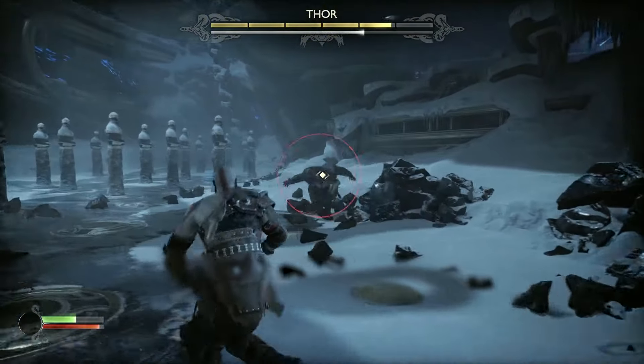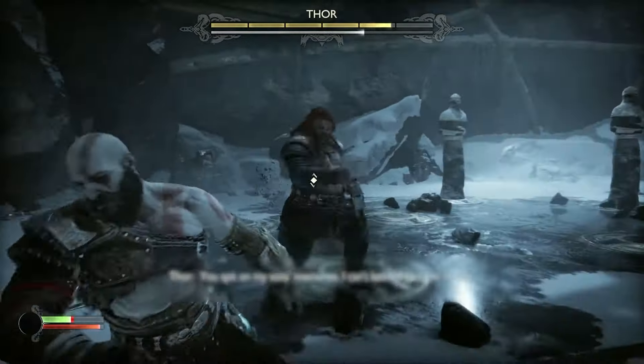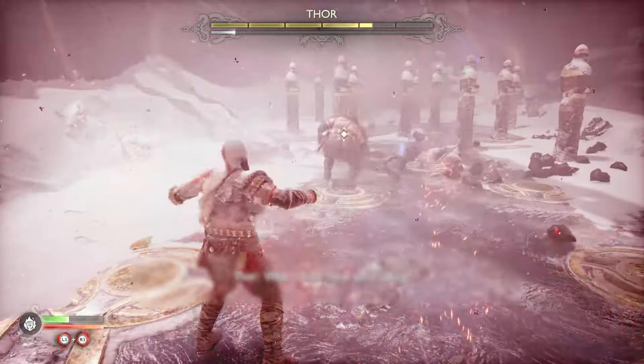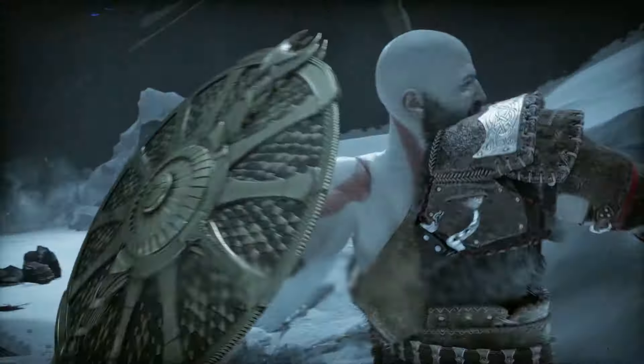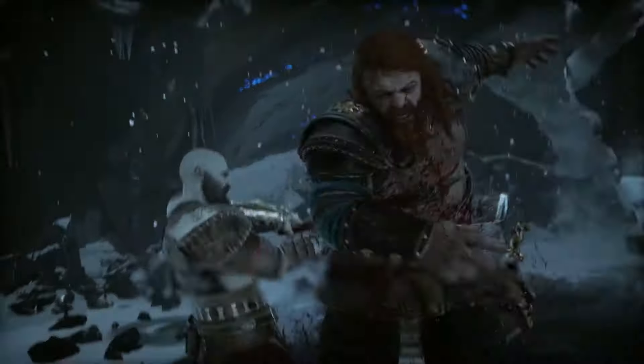In the first stage, you'll want to be dodging a lot, as you don't have your axe here so it's basically a straight-up fist fight. One thing that will massively help you in this section is your Spartan Rage, so as soon as your meter fills up, activate this and go to town. If you land enough strikes, you'll be prompted to do a heavy attack while he's down, and this will trigger the next cutscene where you finally gain access to your axe again, for phase 2 of this fight.